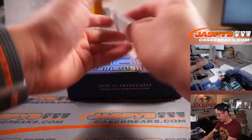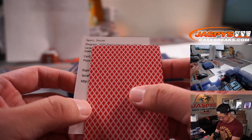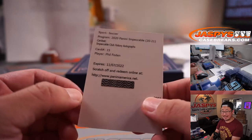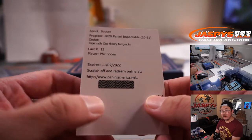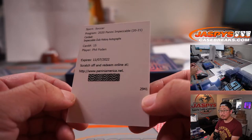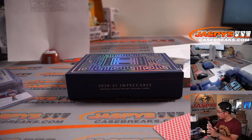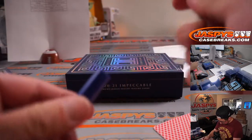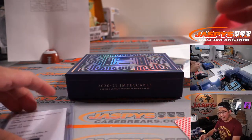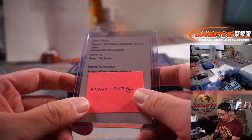What's that redemption going to be? Impeccable club history autographs — could be an old school player. Card 15. Phil Foden for Man City. Remember, redemptions go to zero. Man City's a number block team, so that's going to go to Robert Montgomery. Congrats — pretty great youngster for Manchester City. Robert's getting two England youngsters right here: Jack Grealish for Robert Runkle and Phil Foden for Robert Montgomery. And the case hit.